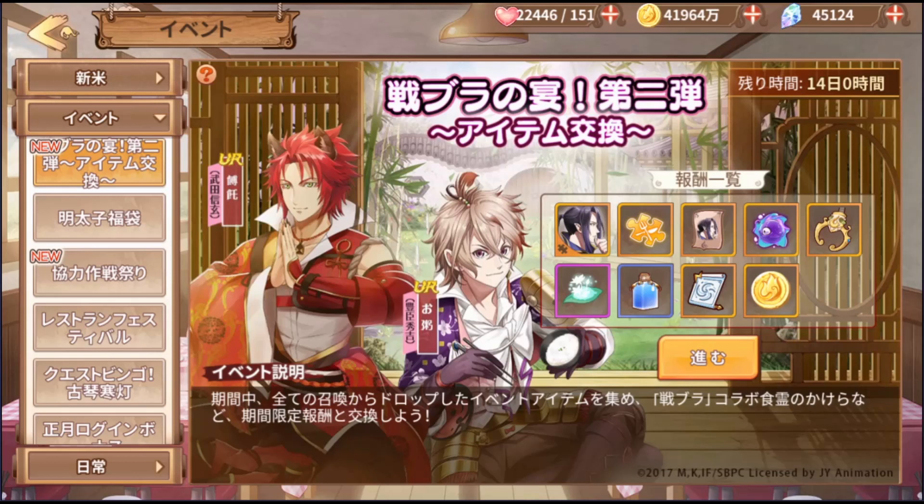We are having phase 2 on the Japan server, and phase 1 actually just started on the China server. When phase 1 started on the China server, we heard there are different ways of getting the collaboration footsouls that weren't available in phase 1 of the Japan server. It seems like with phase 2, they are re-running the footsouls from phase 1 — the two characters that appeared in phase 1 — and they have also added more methods to get the footsouls.